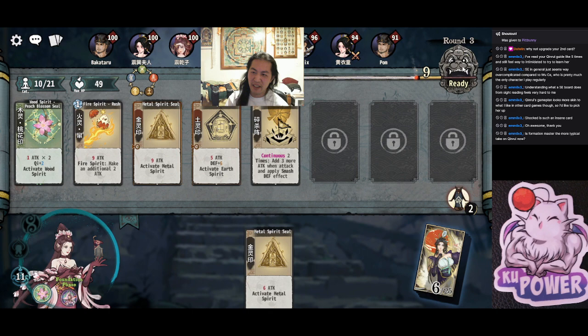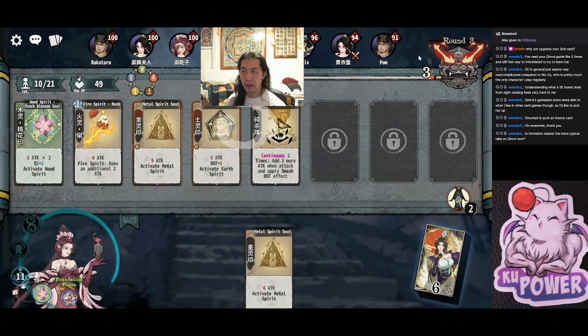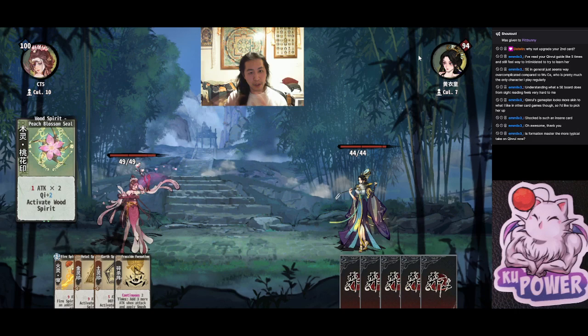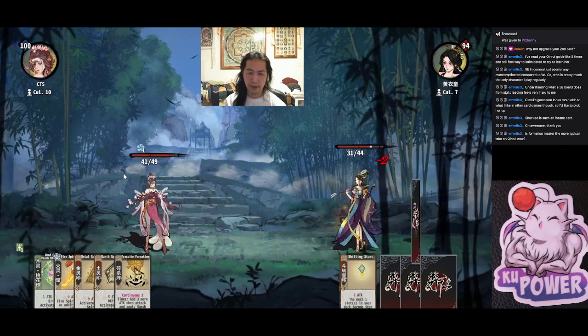Plant Master is a bit weaker now that the Entangling Mine got nerfed. It was a huge reason to go Plant Master before — it could stop two chases. But now that it can only stop one chase, the value is a little down. Still plenty playable though. I'm also still trying to learn how she fares in the new meta with the new sect, so we'll see how it goes.